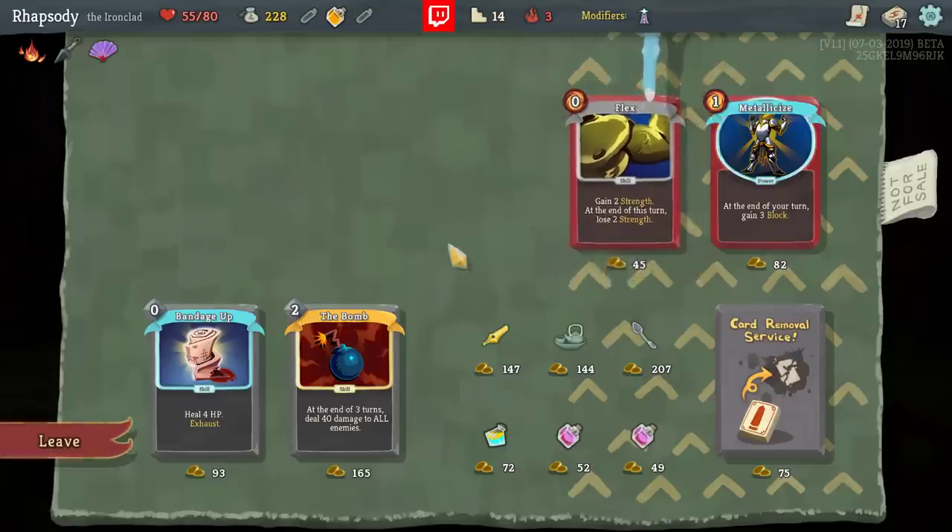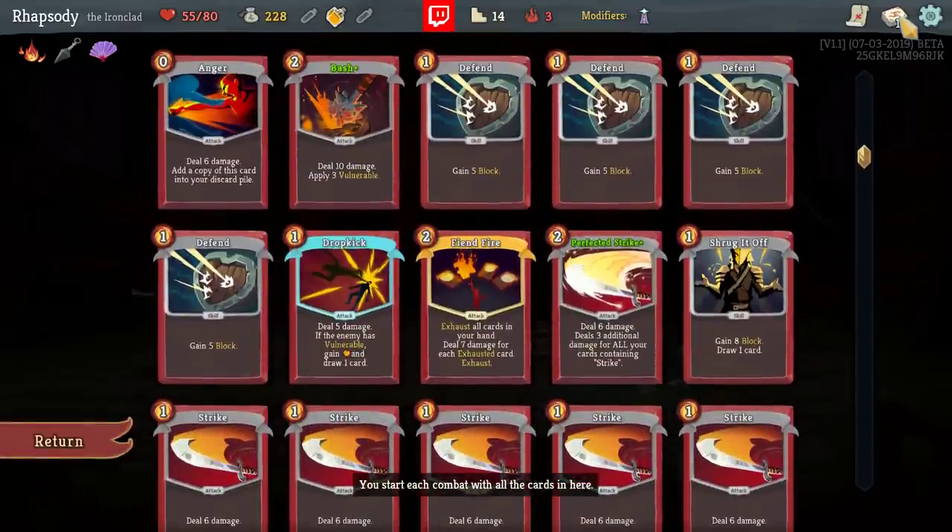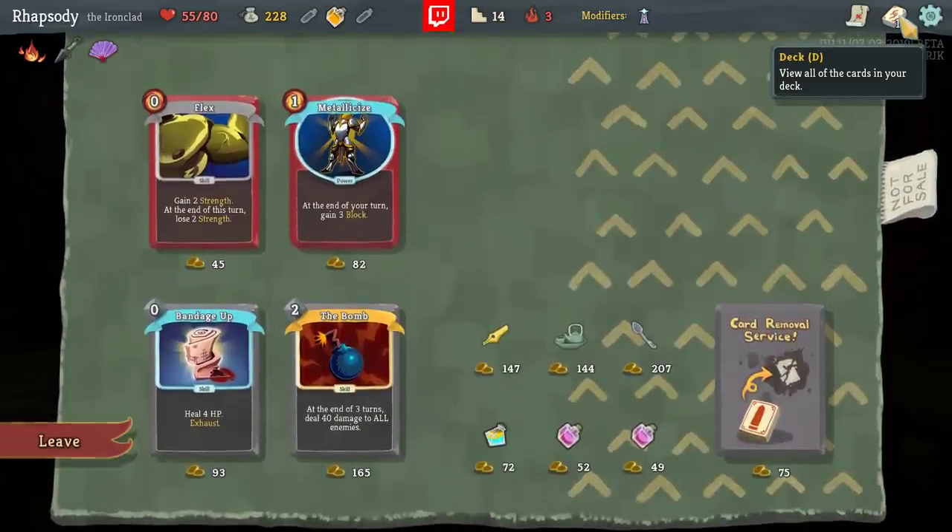Flex has a similar problem to Rage — not being able to necessarily be played before each and every attack it would be affecting. But F comes before P, and most of mine will be P's or S's: P for Perfected Strike, Pommel Strike, S's for Strike, et cetera.